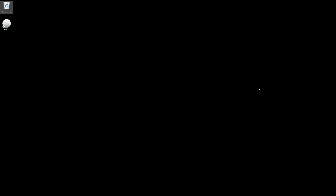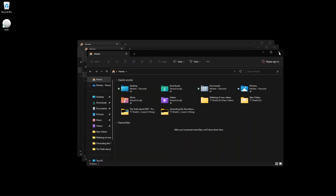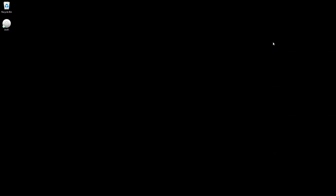Shortcut number one. Let's kick off things with a shortcut that'll save you heaps of time whenever you need to access your files and folders on your PC. This shortcut will open the File Explorer immediately, and this can all be done with the Windows key plus the E key, which can be seen here. You can open up as many as you like, and that is that shortcut.